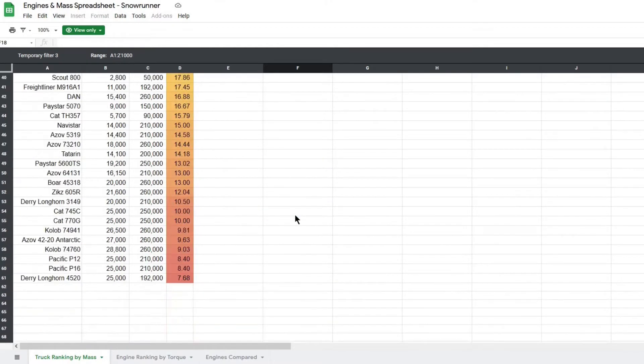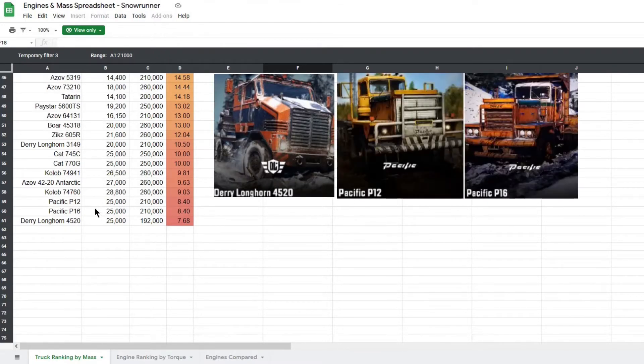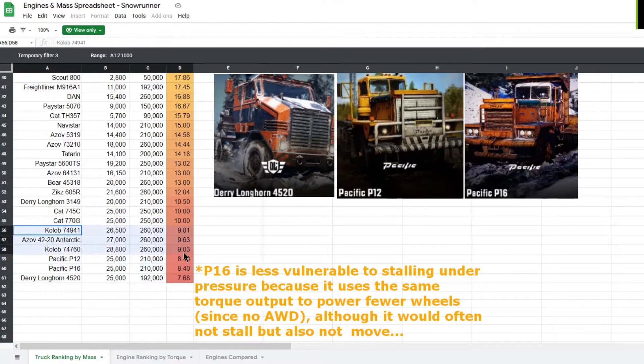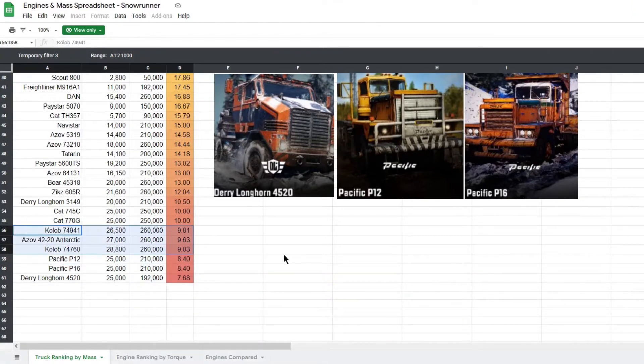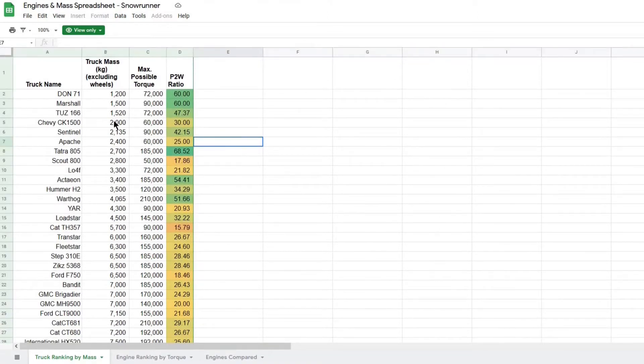Sorting this page by power to weight ratio can still help you explain the behavior of certain trucks. For example, if we go down to the bottom of the list, you will see that the Dairy Longhorn 4520 and the Pacific P12 and P16 are way at the bottom, which sort of explains why they are notorious for stalling their engines under heavy load. Even the extremely heavy Kolob twins and Antarctic have a higher power to weight ratio because their top engine is much more powerful. By default, this page is sorted by mass because I found myself learning a lot more when looking at it this way.